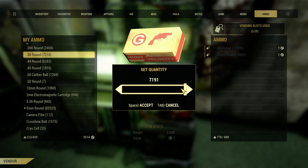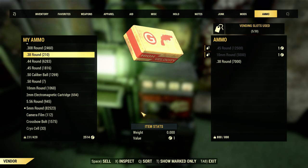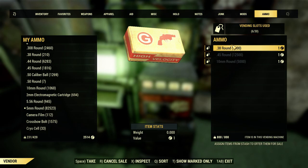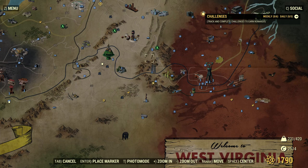We have a lot of .38 rounds. If I were to try and post 7,038 rounds right now it's not gonna let me, because I don't have space in my stash to sell these. In this case we do have space — the stash is full at 800/800, and that was about 30 pounds of ammo. So now those are for sale, but all this ammo in the different vending machines is gonna cost us in the long run.